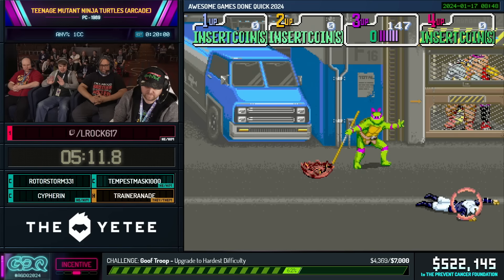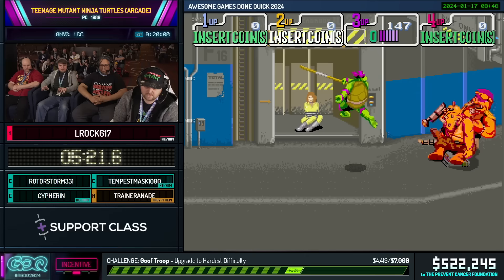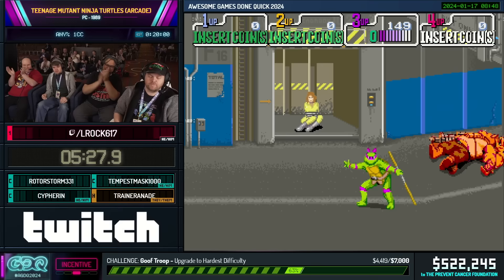Coming up to one of the potentially hardest fights to master within the speedrun. We've got Rocksteady and Bebop together now. The objective: hit both of them as many times as you can before they potentially retaliate. And we got it! That is not easy to pull off for multiple reasons.